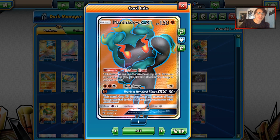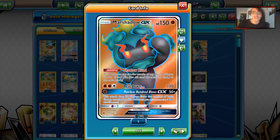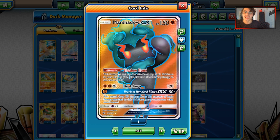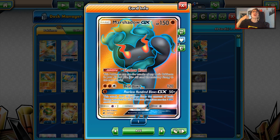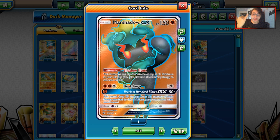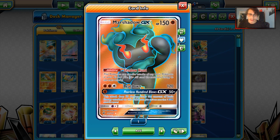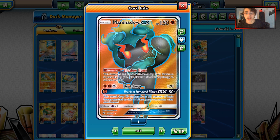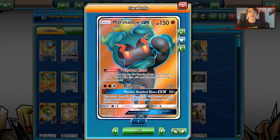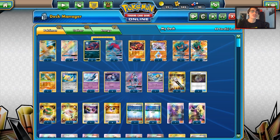Marshadow toolbox has always been looked at as just use Jolteon or Glaceon. Well, we're going to take a different route — we're going to use a bunch of attackers. Marshadowbox has some potential because you have these really cheap energy attacks, like Baby Buzzwole, Tauros, Latios, Mesprit, Jirachi with Stardust — which we'll talk about — and a very cool tech card, Pidgeot. The idea is we get to use Marshadow with Diancie, Choice Band, and Strong Energy, and these cheap attacks give Marshadow a lot of extra damage boosters.